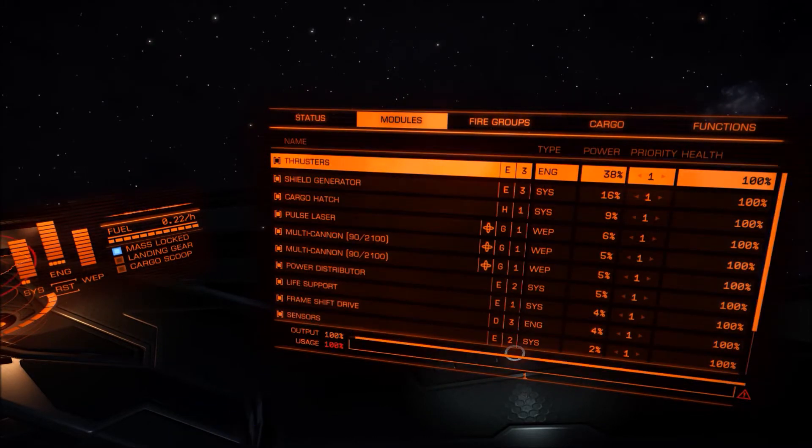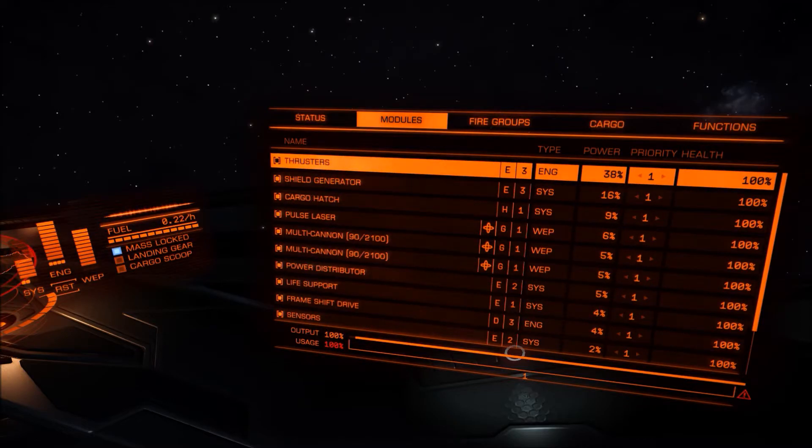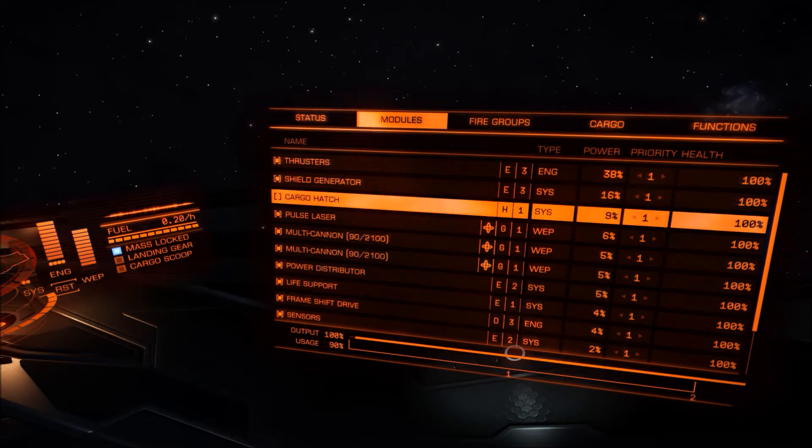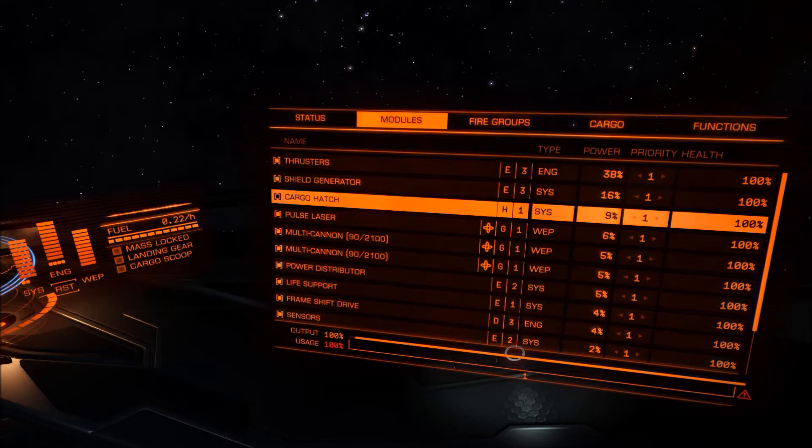If we go to our modules screen — the second tab along on the right-hand side screen — you'll see a list of all your ship's modules. You can do one of two things to give yourself enough power. Firstly, you can disable any module you want. For example, if we select Cargo Hatch and press the space bar, you'll see the little square on the left-hand side stops being highlighted, which basically switches off that component of your ship. However, my preferred method isn't to disable individual modules.